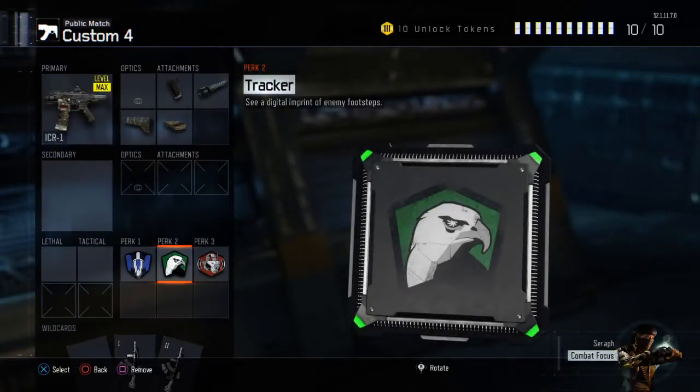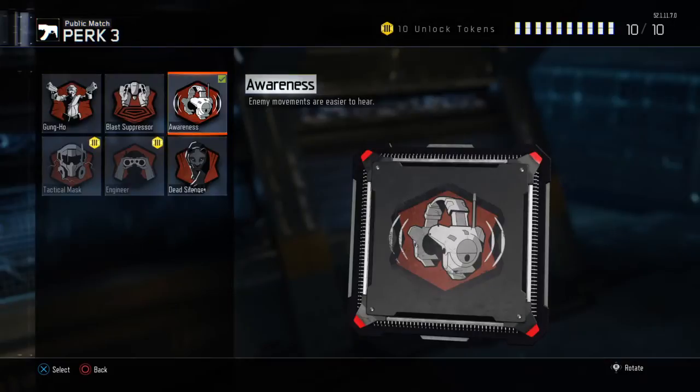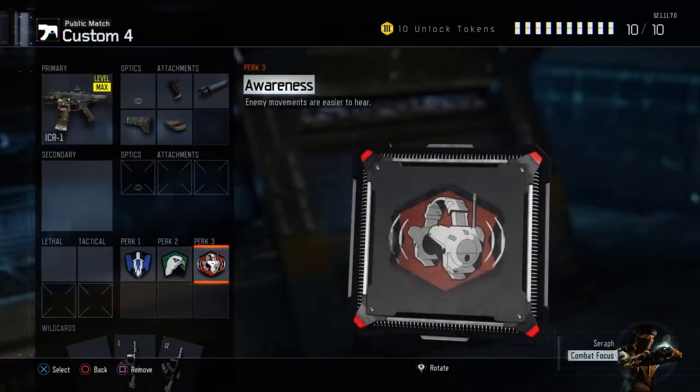Last but not least, for Perk 3 I have Awareness, because it's always good if you have a headset — you want to hear the enemies around you and get those easy kills. So that wraps it up for the perks; now let's go into the attachments.